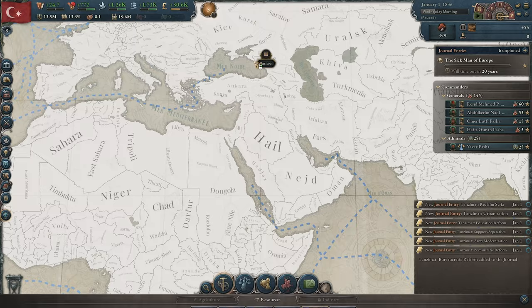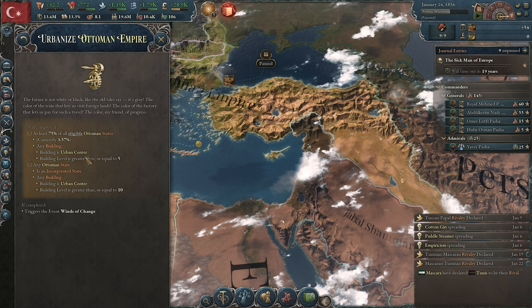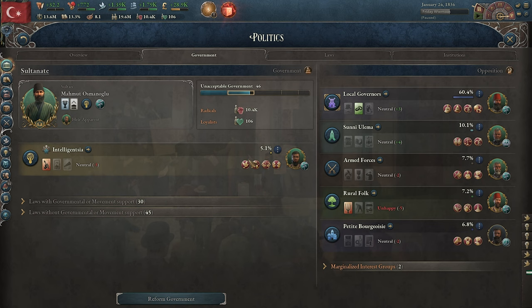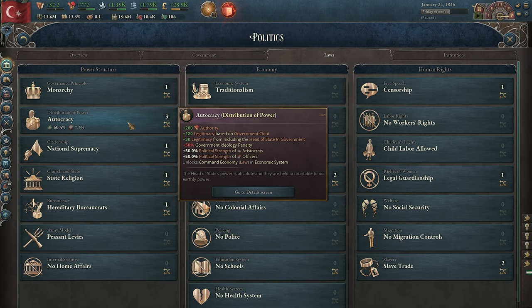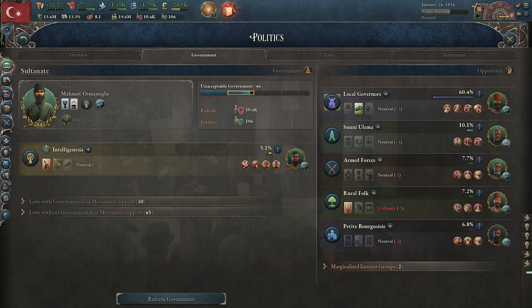We also have the Urbanized Ottoman Empire entry — same as Tanzimat urbanization, both requiring 75% urbanization. For laws, we're going to keep the intelligentsia in to make passing things a lot easier. We have peasant levies and want to get out of that quickly, but the most important first step is getting landed voting — so we can have democratic parties and buff their clout, which will help us pass laws much more easily.